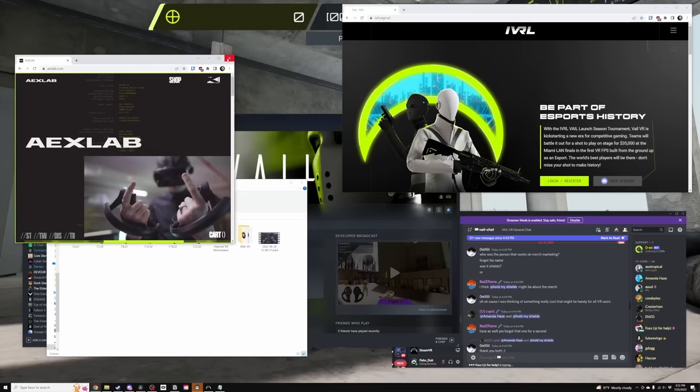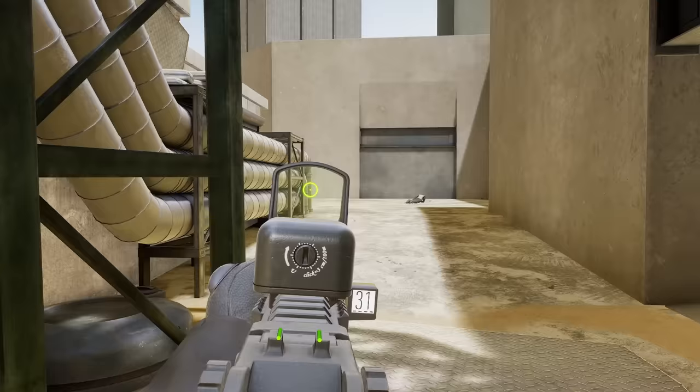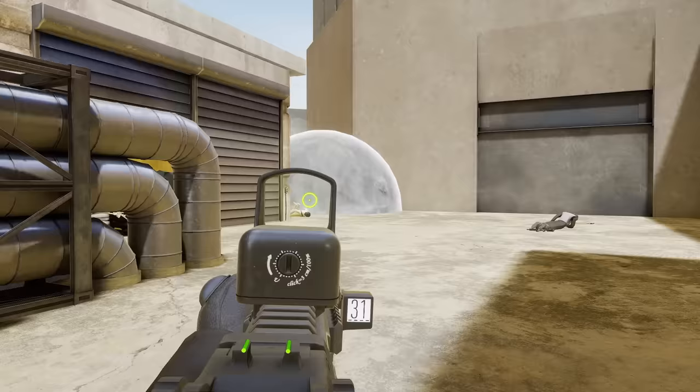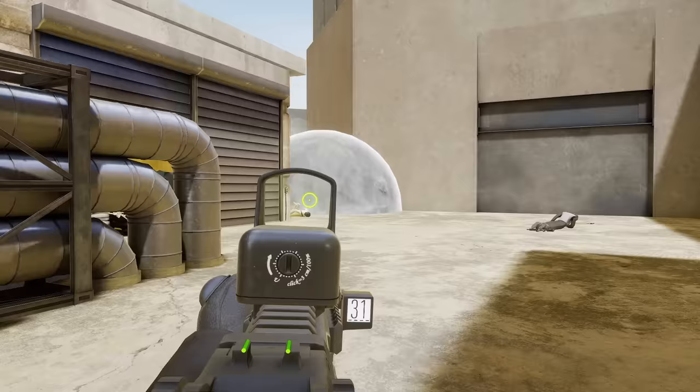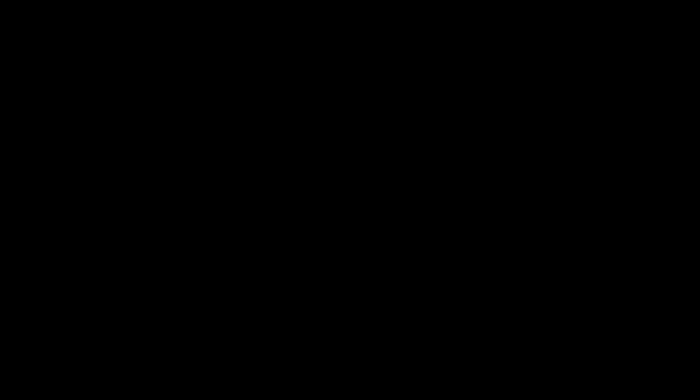Close anything you're not using, especially any Chrome tabs, because Chrome is hardware accelerated — meaning it uses the GPU to run better. Some people go as far as stopping Windows Update in Task Manager, disabling Windows Defender in the control panel, and even disabling the Windows Search Indexer. I don't recommend going that far, since you want Windows Defender running at all times. But any processes or programs you can close, you should close so that all your power goes to the game.